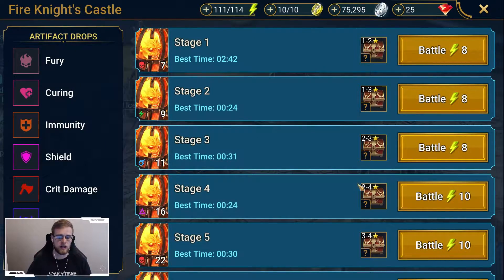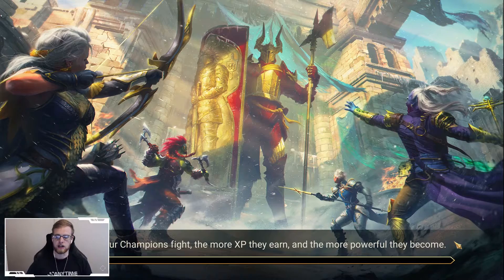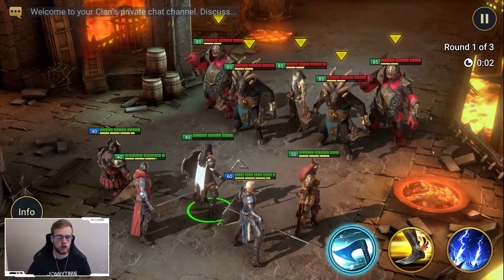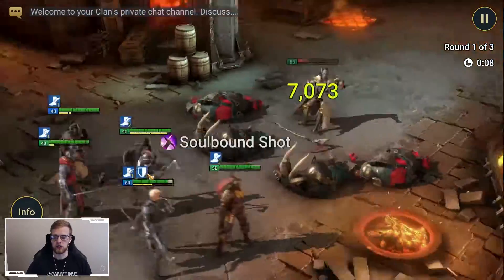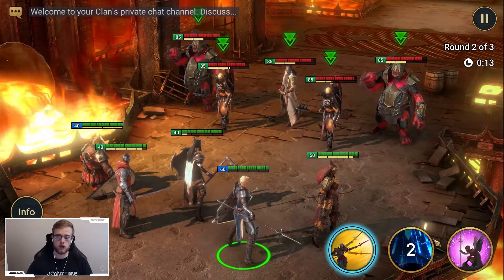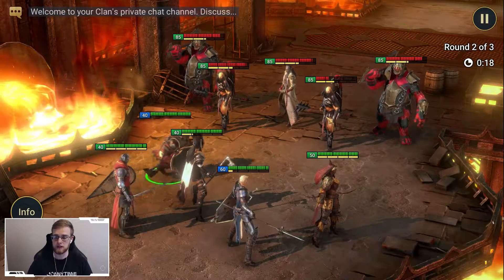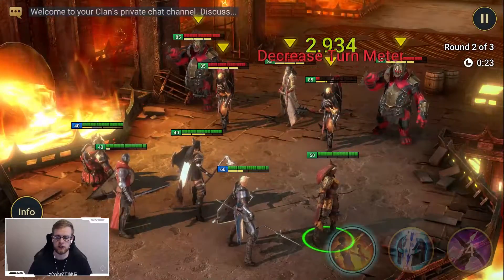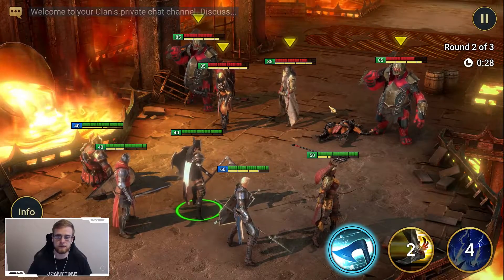I'm going to jump straight into Fire Knight, show you my team, and let it run through. After we get through this run I'll explain exactly what these specific roles are within my team, and you can build a structure around that — or use some better champions than what I have. The champions I'm using are not the best for Fire Knight; there's no Coldheart, there's no Fell Hounds, nothing crazy like that.